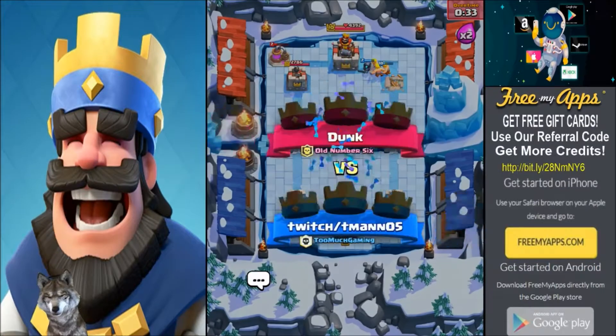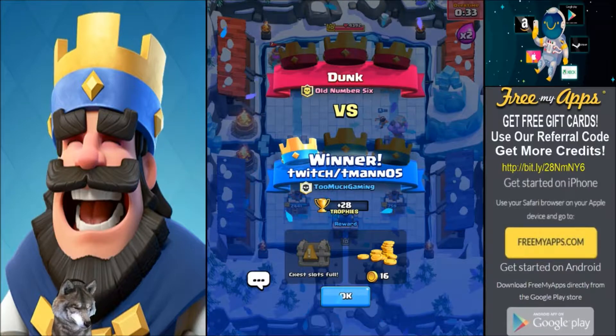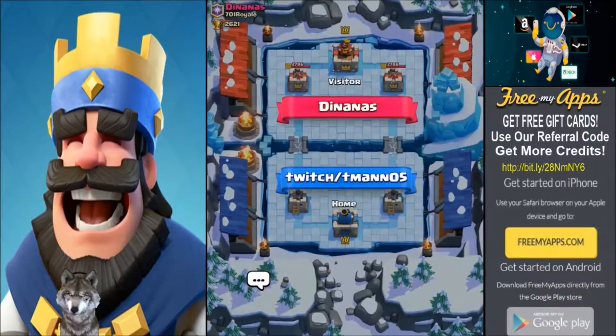We put another Bowler down and the troops finally made it to the tower. Just keep the pressure on — just don't stop. That final minute is crucial. We'll take some plus 23 trophies, very nice.